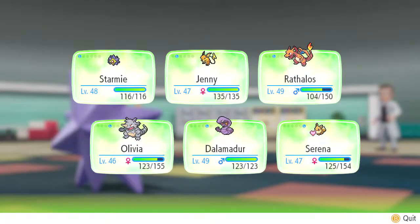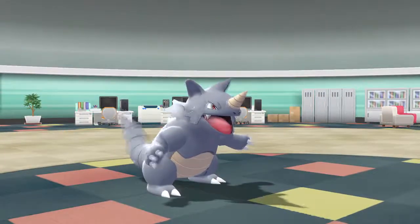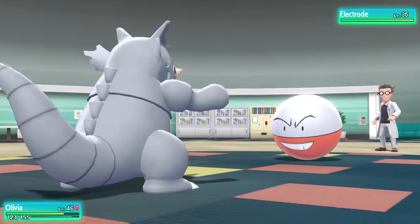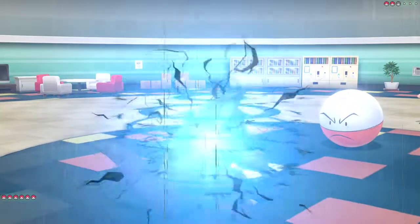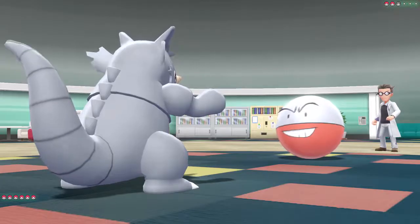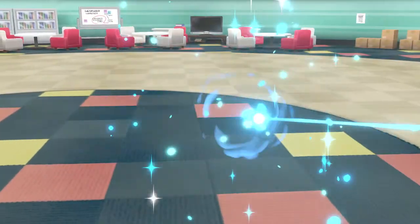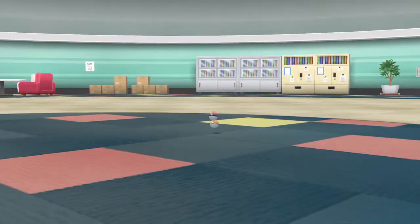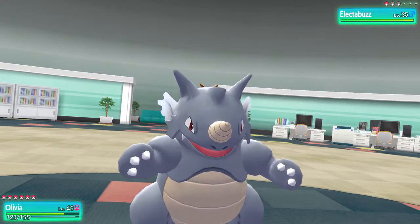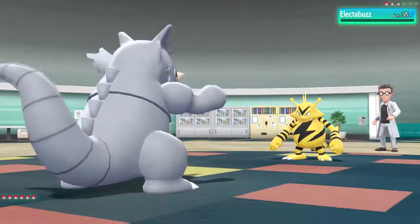Electric coming — yeah I'm definitely switching out. Nidoqueen is the smartest choice here probably. Let's go with Drill Run. Oh no, Screech — please don't do this. Not like it matters, goodbye. Just completely destroying these grunts. With such a high level lead, I could have done this a lot sooner but I didn't.